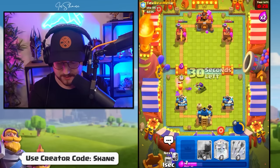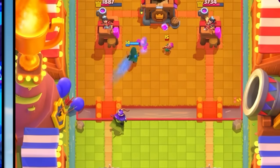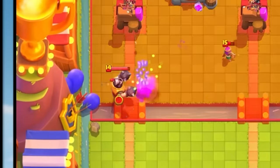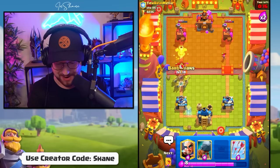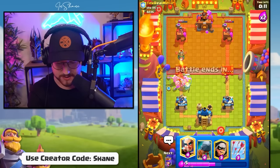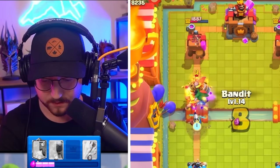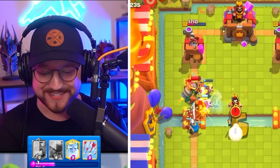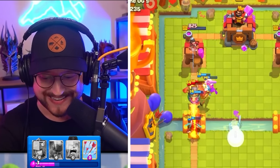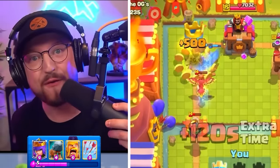He keeps falling into the trap of placing the Mega Knight on defense. Bandit locks onto the Archers, Archer Queen going in — there's the Mega Knight again. The Evolved Barbarians deny any possibility of tower damage. We don't even need a Battleground to get to the tower because it is all Magic Archer. Look at that tower damage — that is game. Archer Queen Bridge Bam for the win.